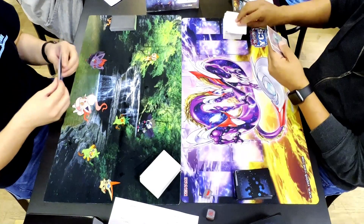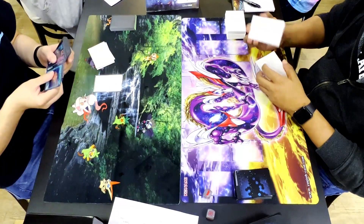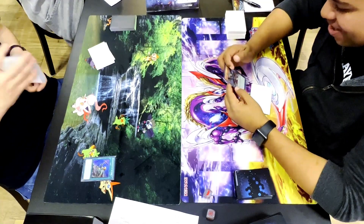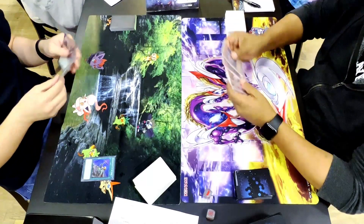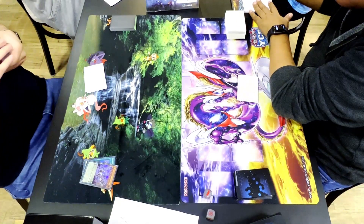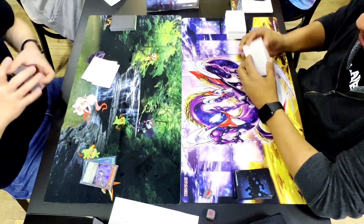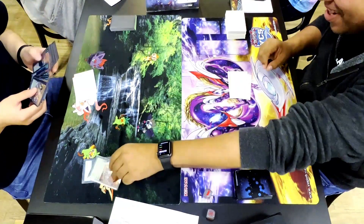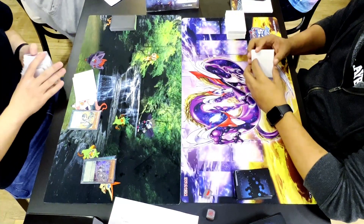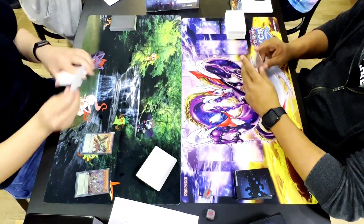Going into game two, my hand was almost really good: Reinforcement of the Army, Odd-Eyes Revolution Dragon, Harmonized Magician — but I drew into Divine Strike, which was suboptimal. I activate ROTA to search Ignis Phoenix, then Odd-Eyes Revolution Dragon to search Luster Pendulum Draco Slayer. I notice Zach has Ash Blossom in hand and it's not spelling out good at all. I should have searched Master Pendulum instead — if I had, I could have had a different low scale, scaled Harmonizing Magician, or popped Ignis Phoenix to search Matchs Pegasus for a field spell and another body.